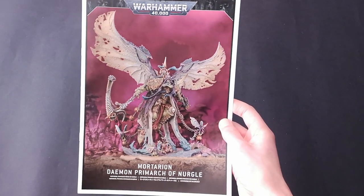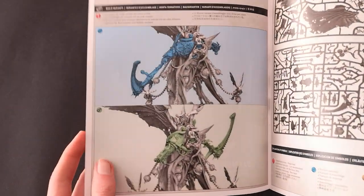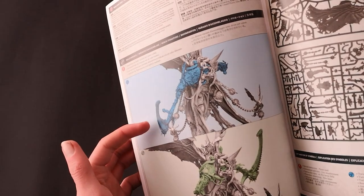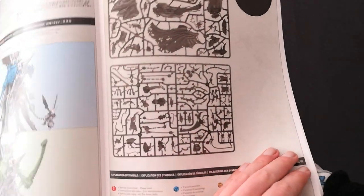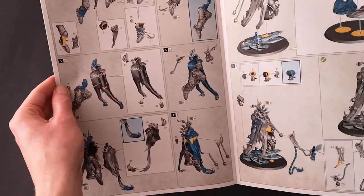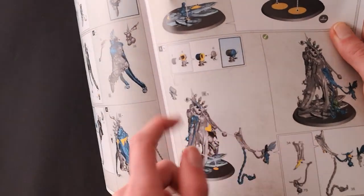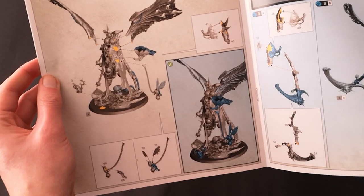Last up is Mortarion, Daemon Primarch himself. You get a few less options with the Daemon Primarch — you can either build the weapon so the scythe is in his right hand or in his left, or vice versa. You've got two sprues and the base. You've got the little nurglings on the base, chains, all sorts of symbology familiar from Death Guard models, and the fly wings.